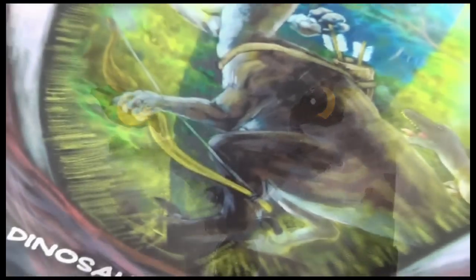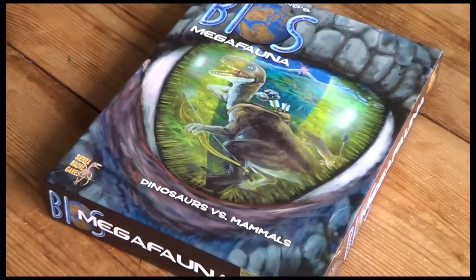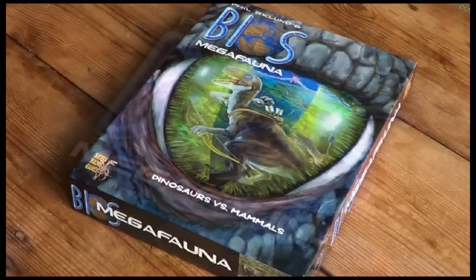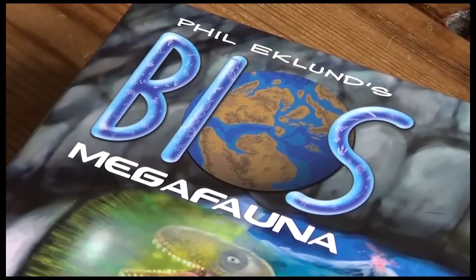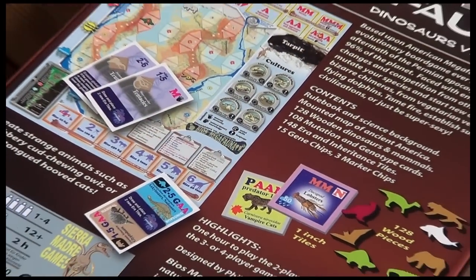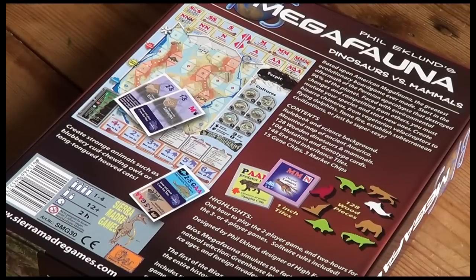Phil Eklund is a designer known for developing games with a scientific slant and with deeply engaging rules that you really need to get stuck into. Bios Megafauna is no exception. It's based upon American Megafauna but the game is much more accessible and the components have been upgraded extensively. It plays for 1 to 4 in 2 hours, 12 plus, published by Sierra Madre Games.